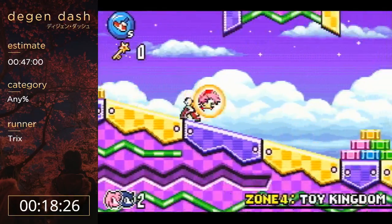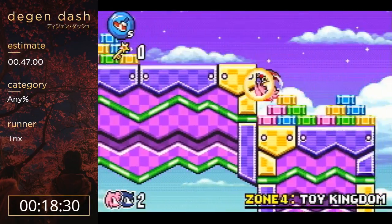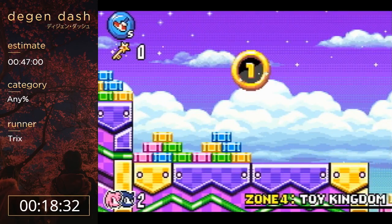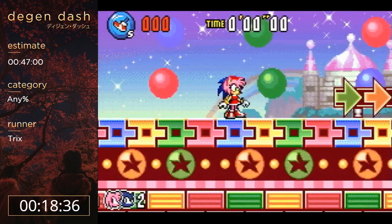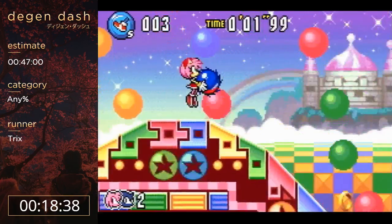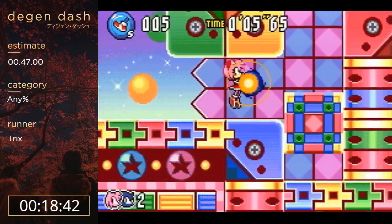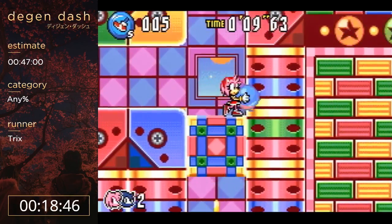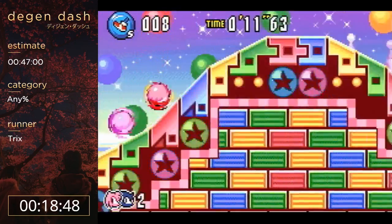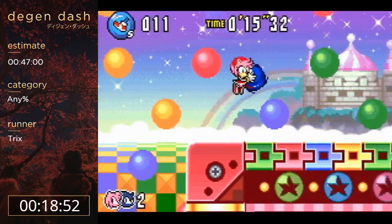Amy doesn't really have higher movement speed. There are two main things: one, she has this air dash where you can get instant momentum on the ground, and that's really good. But the main thing is that her hammer - when you use her hammer on springs, you get way more height and way more momentum out of it. That's really good for a few places, so that's the main reason we unlock Amy. Even though she can't fly like Tails, she still ends up being quite a bit faster.